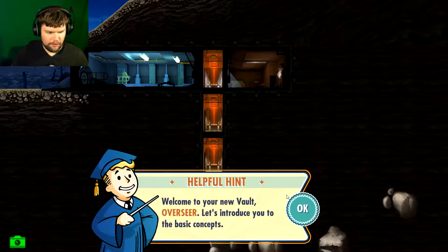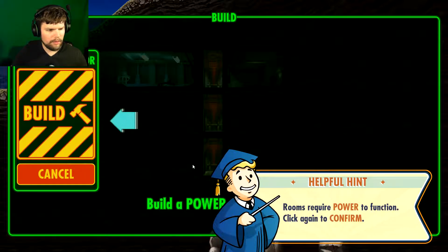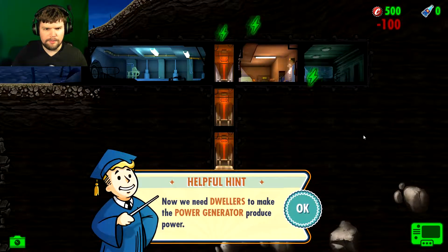Welcome to your new vault, Overseer. Let's introduce you to basic concepts. Build a room — click on the hammer icon to open the build menu. Power generator — probably need one of those. A power generator will produce power. Let's click again to confirm. Build zones are where you can build rooms. I don't know if there are benefits or cons to building up top, but we'll build it up top.